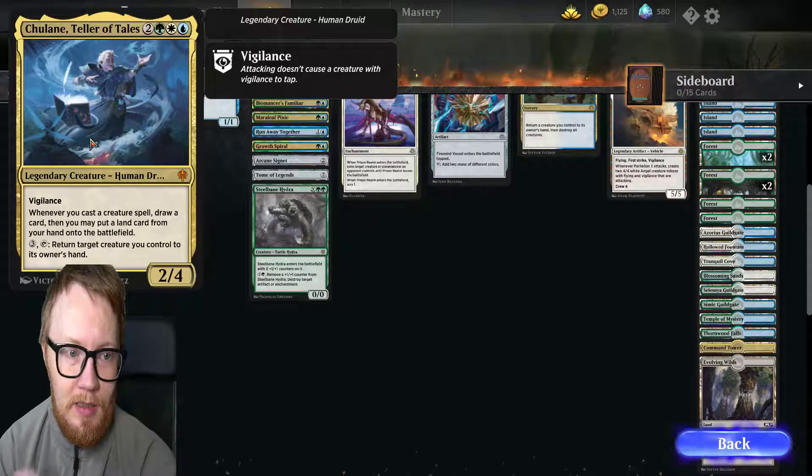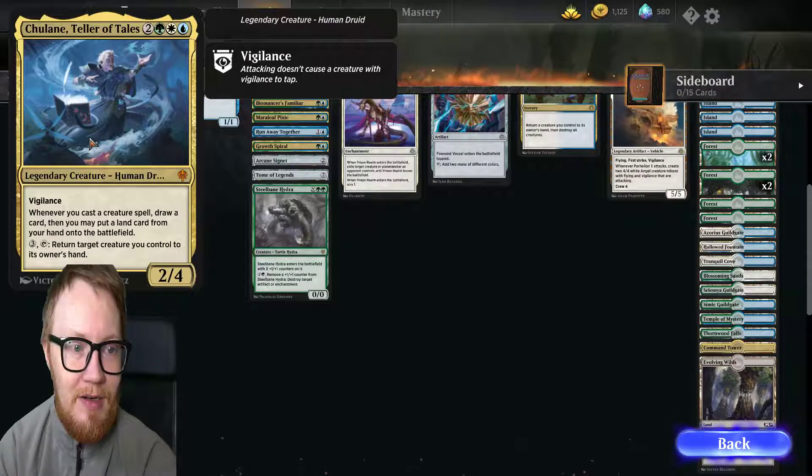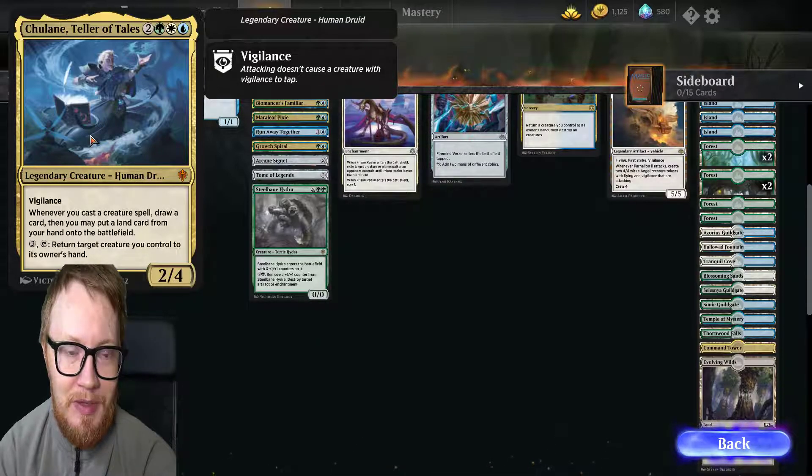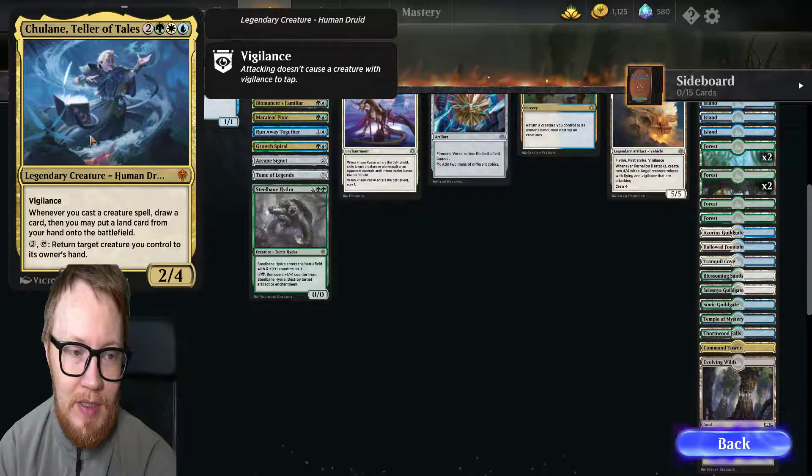Whenever you draw a card, you may put a land card from your hand onto the battlefield. Escape ship decks without escape ship is going to be a thing maybe? Return — 3 tap, return target creature you control to its owner's hand. Really nice. Costing 2 and 4.